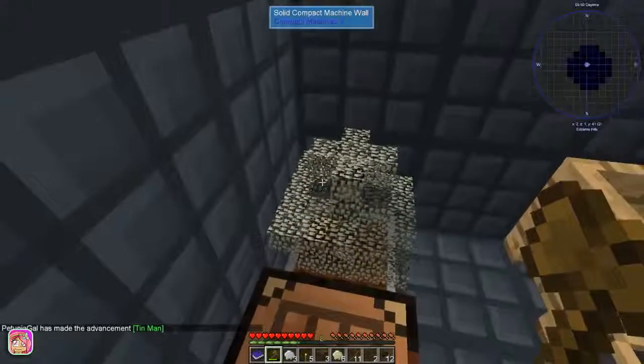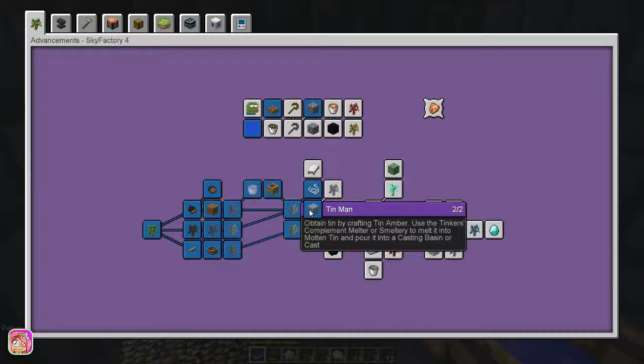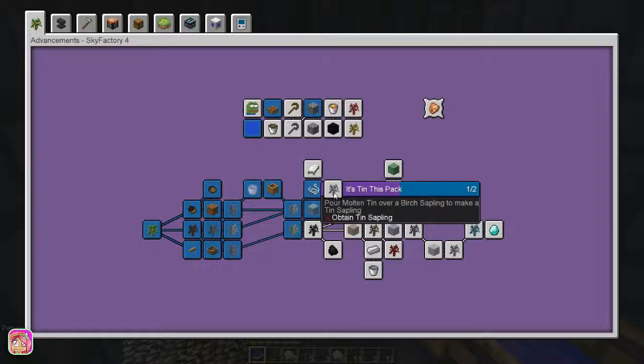Oh, so that's all we need? Wait - we still need to melt it and pour it into a casting basin or cast. So the porcelain melter will be the best way to go with that.